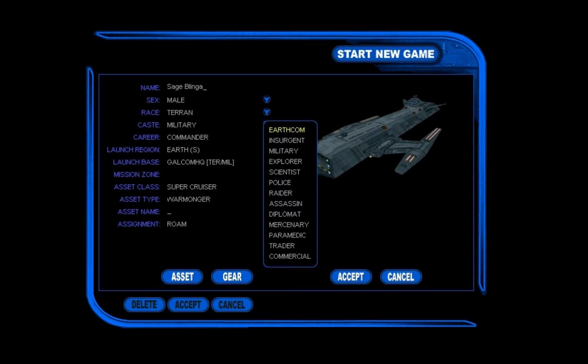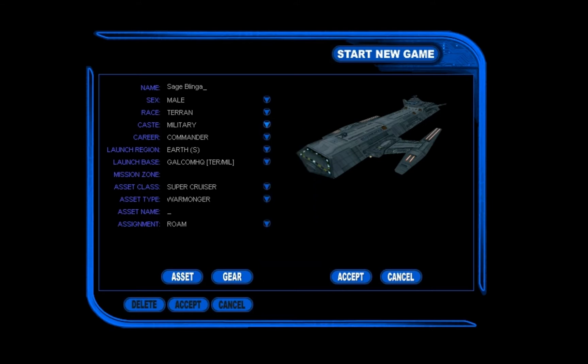Next up is the cast. We have quite the choices here. The casts, I think, kind of determine your gameplay — what kind of game you're going to expect. It's set to be Military, so most of the time you're probably going to do more shooting rather than peaceful approaches. There are choices of Earth Comm, Insurgent, Military, Explorer — I think that's more of a scout-ish kind of thing. I assume if you take Explorer instead of Military you'll be less likely to be shot at by enemies around space, at least that's what I've heard and seen in the manuals.